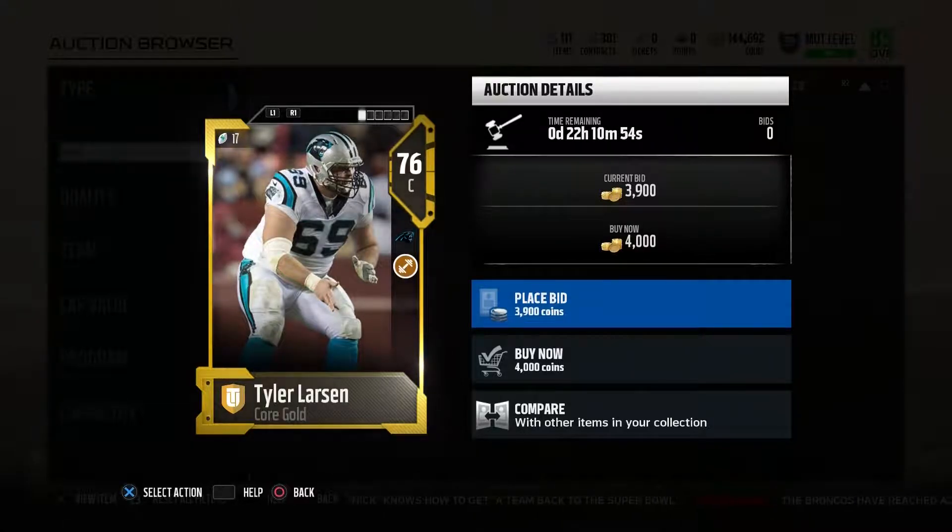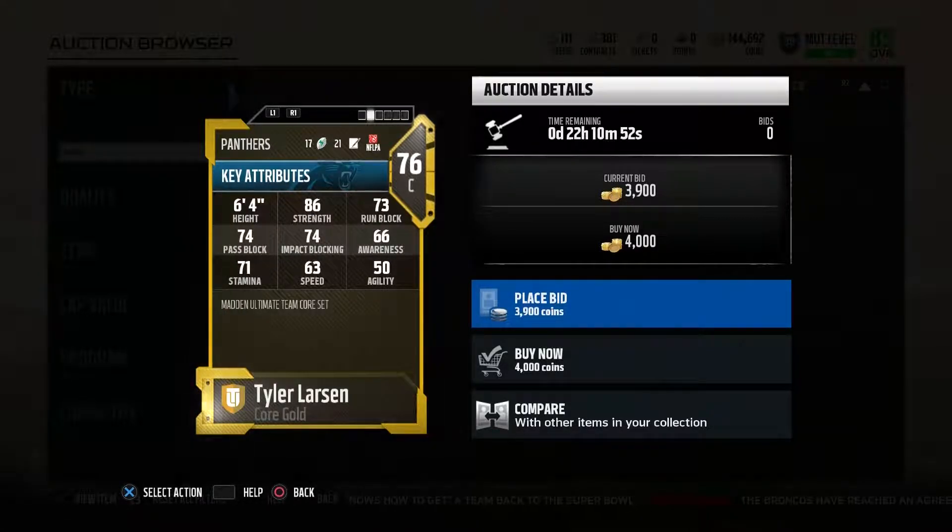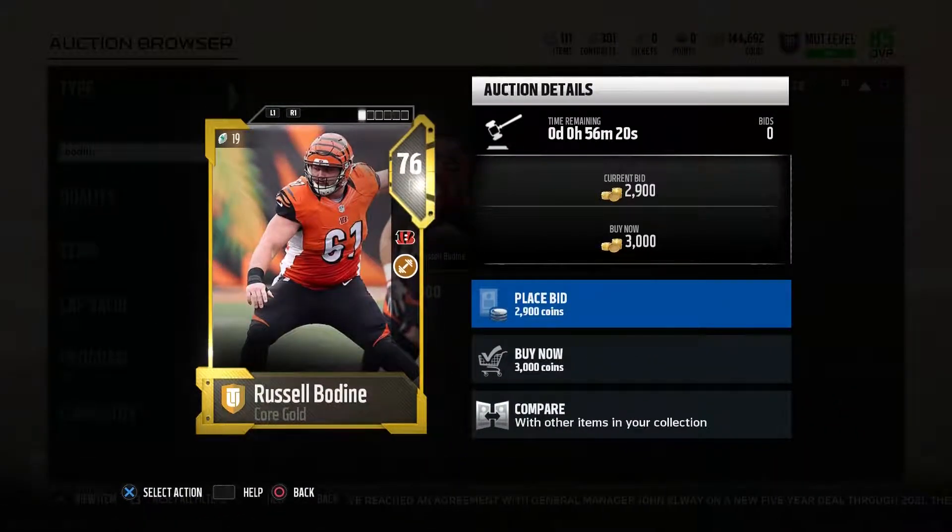Starting off with Tyler Larson for the gold run blocking category. He's got 4,000 coins, 86 strength, 73 run blocking, 74 pass blocking, 74 impact blocking. The 86 strength is really the most important thing, and he also has 80 run blocking strength, which is why I chose him.